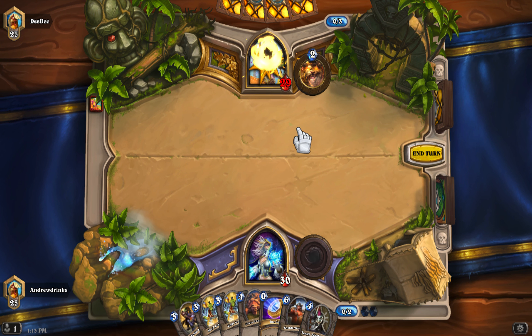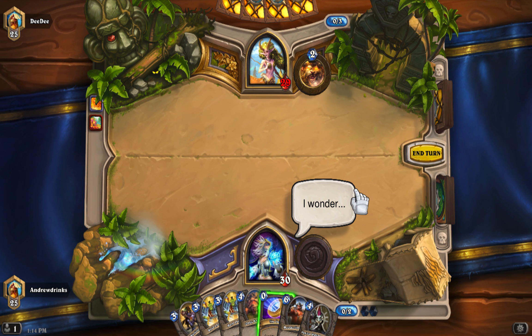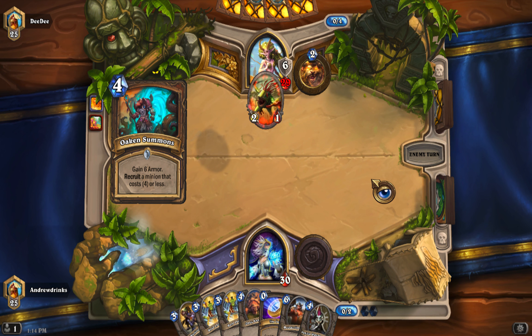Mine is 'deal one damage,' his is 'gain one attack and one armor.' Hero powers are generally pretty balanced. Each hero has 30 health and can gain armor so they can go above 30. When you're done with your turn just click End Turn, and that rope that pops up is a timer — it appears after about 15 seconds and then you have another 15 seconds to play something.